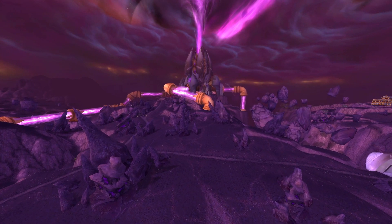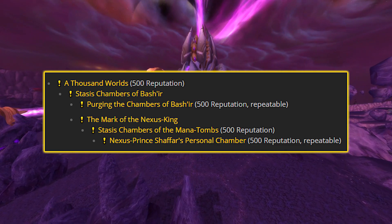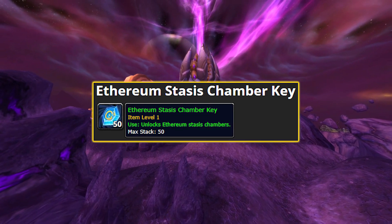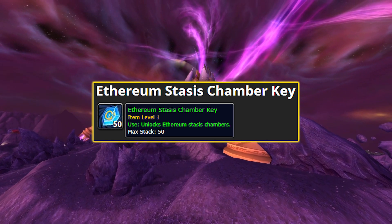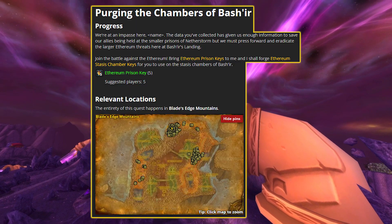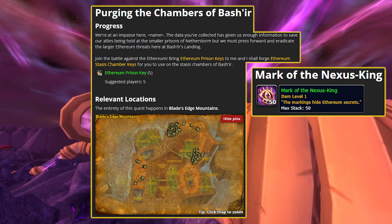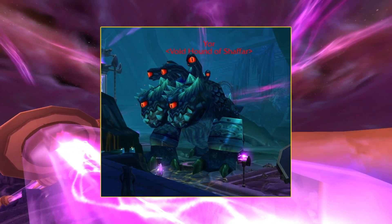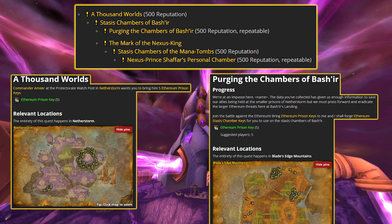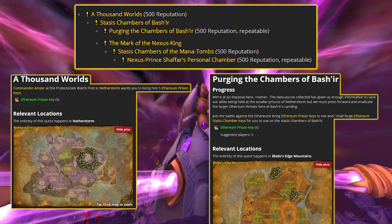At Revered, another questline becomes available at the Protectorate Watch Post, though this may be more group-oriented as it involves elite mobs and the Mana Tombs dungeon. You can turn in five Aetherium Prison Keys to acquire an Aetherium Stasis Chamber Key, which unlocks a Stasis Chamber at Bashir's Landing in Blade's Edge Mountains. An elite mob is released that has a chance to drop a Mark of the Nexus King, which is used to open a Stasis Chamber member in Heroic Mana Tombs, summoning an extra boss — the Void Hound. The quests involved span around six quests giving another 2,000 rep, and a couple of these then become repeatable, allowing you to repeat the Stasis Chamber steps for more rep.